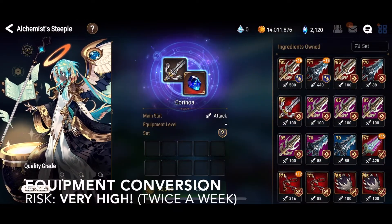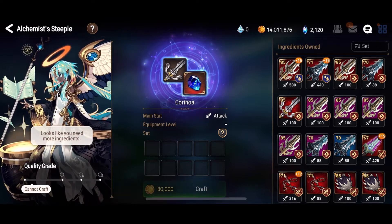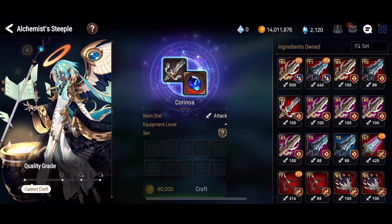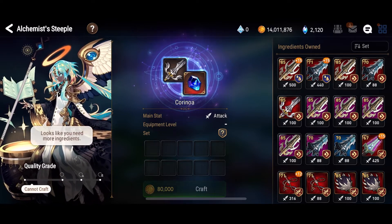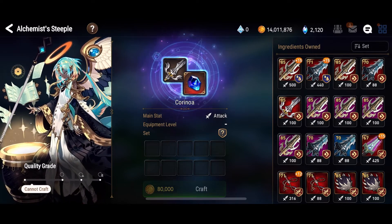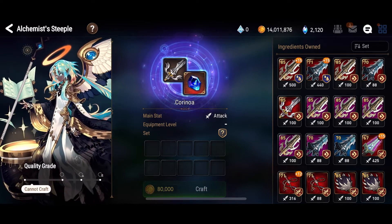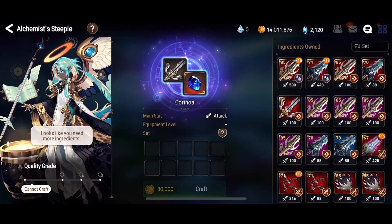Next up is the equipment conversion and honestly this is kind of lame gambling-wise, because sure it's got really good odds at giving you something you want, but it's kind of like playing the lottery with really good odds but you're 10 and your mum only gives you enough money for two tickets each week. In many ways though this is still the perfect balance of having good enough odds to actually get excited about it but still getting let down nonetheless.